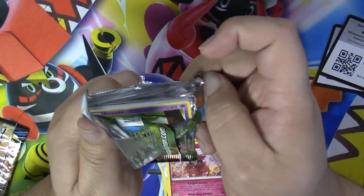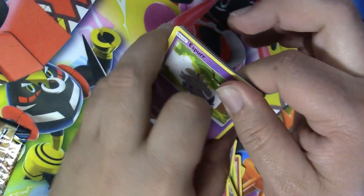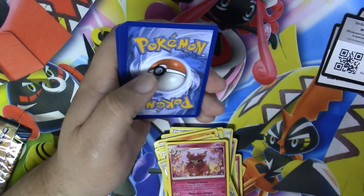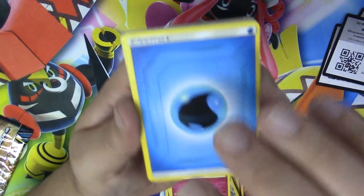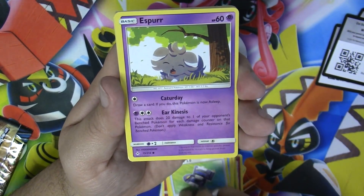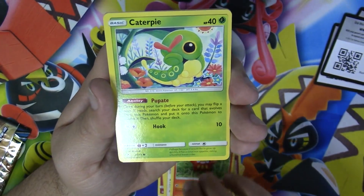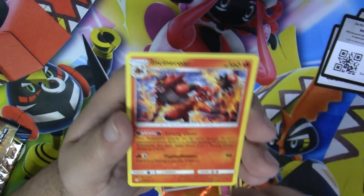I need something! Here we go. I have a water energy, a Golbat, Tentacool, Pokégear 3.0, Espeon, Porygon, Dramaca, Caterpie, a Corphish, Litleo, and Incineroar.